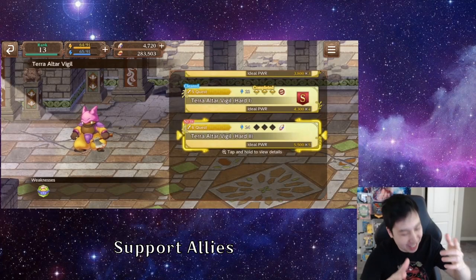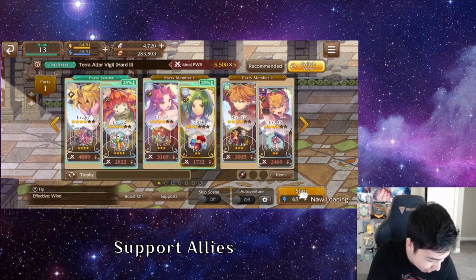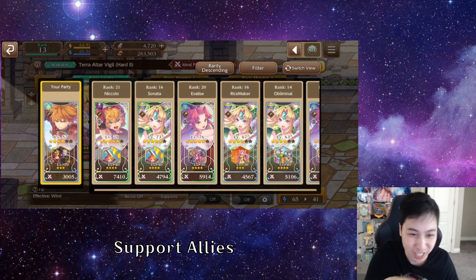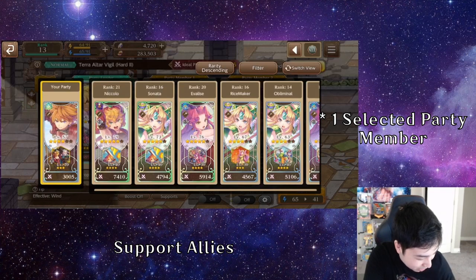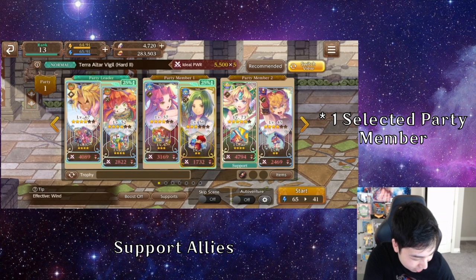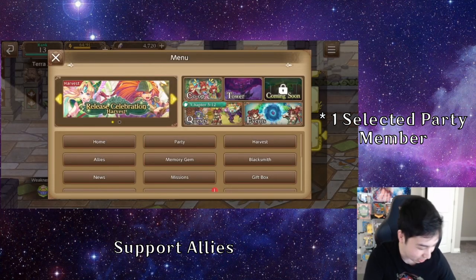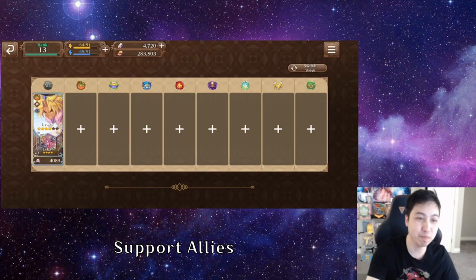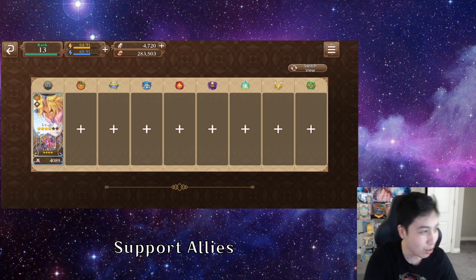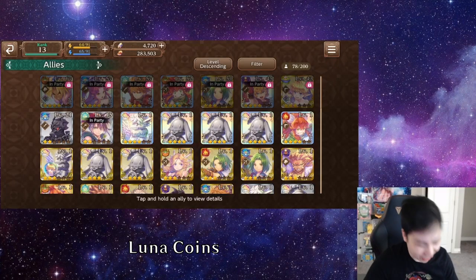Do you know about support allies? In the training dungeon, you can actually use support allies from your friends. If you go into support, you can pick someone to replace your last party member. In order to set your support ally, just go here, click on support, and you can set your ally for a particular element — or just be like me and put all of them and just get Kevin, because Kevin is my strongest unit.